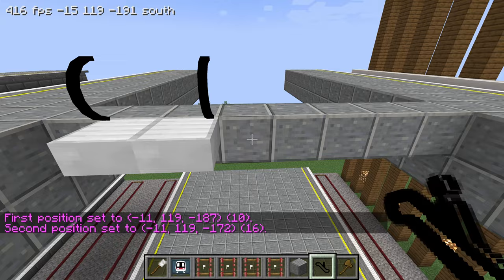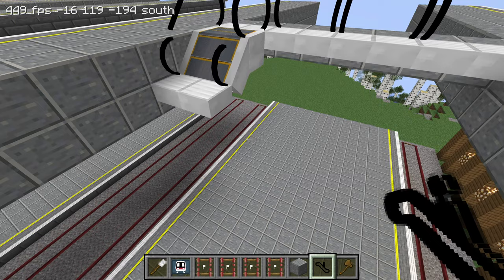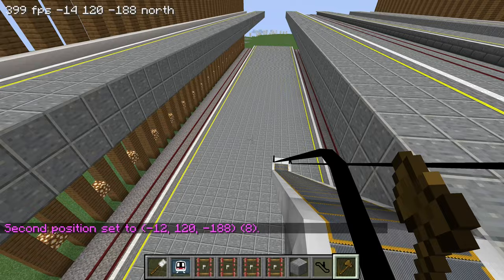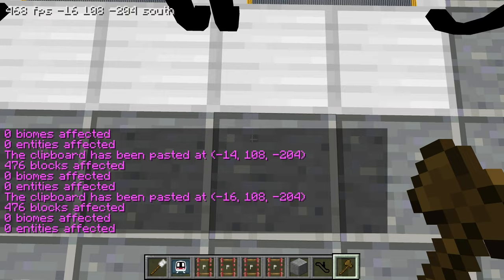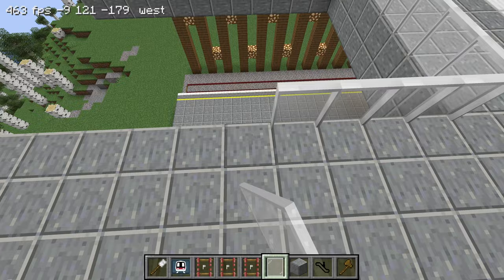I'm going to build a bridge down the middle so that people can walk across and switch trains, and put escalators down the middle going down to the bottom platforms. I think four escalators might just be perfect. I'm going to put some placeholder blocks down and then put the escalators on top of that - that would make it much easier to do - and then use WorldEdit to copy the escalators to the other three spots. Sometimes it's a good idea to paste twice just in case the escalator doesn't place properly because it's a complicated model. I'm also going to put some glass fences up here so that people won't fall off the sides.